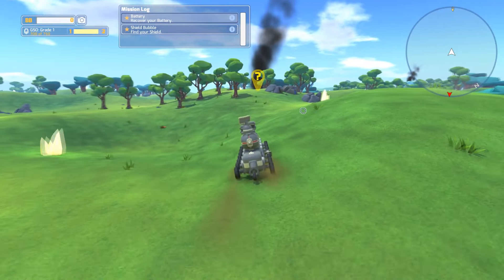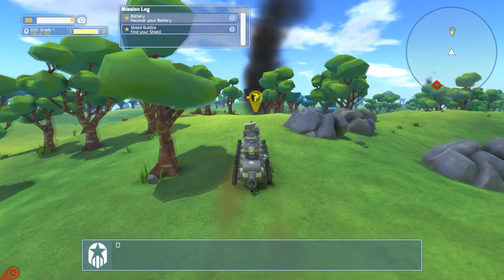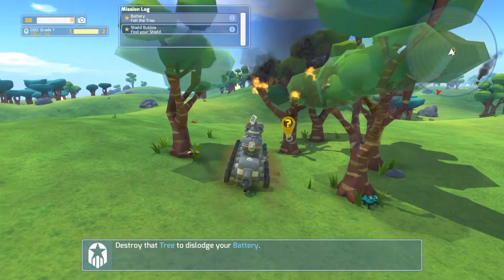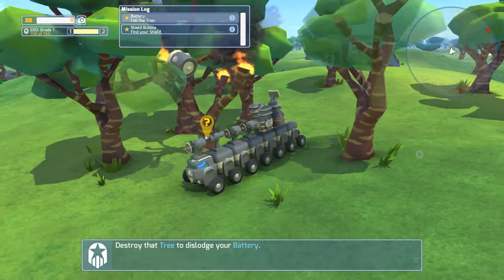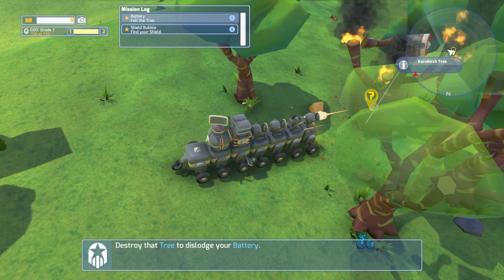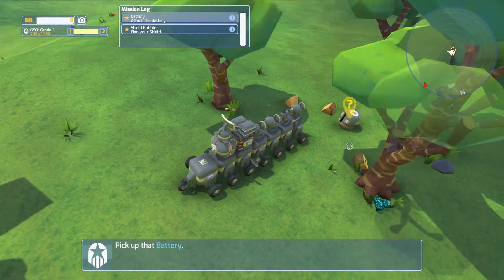Right now the wheels are pretty tiny so I can't do too much, but later on you get these huge wheels which are awesome. What's this — destroy the tree? Oh I see, the tree is hiding my stuff! Get my battery — I want my battery! Battery battery battery — yeah the battery's probably low.